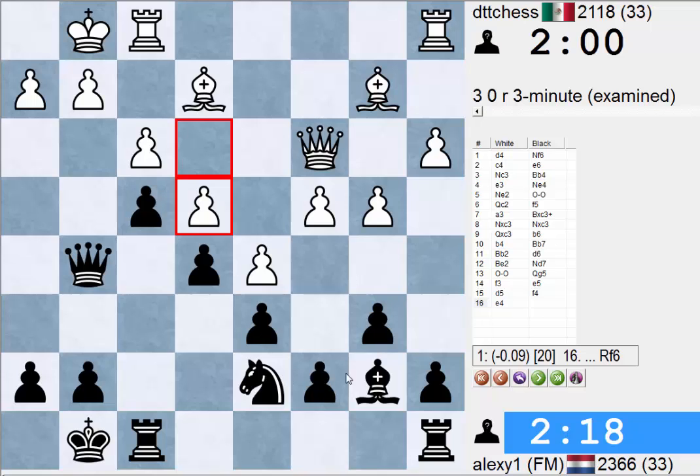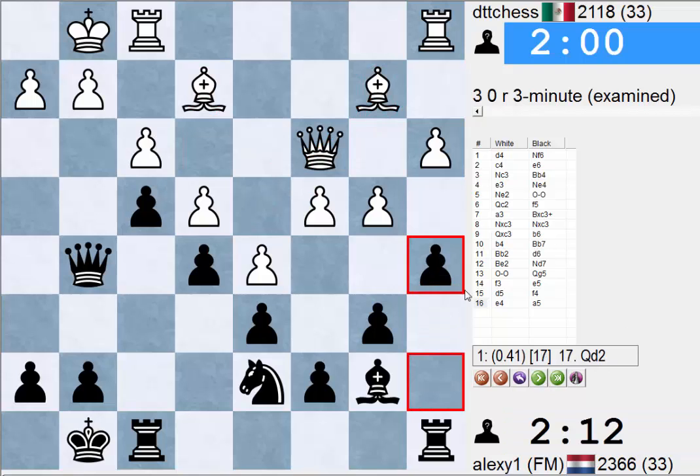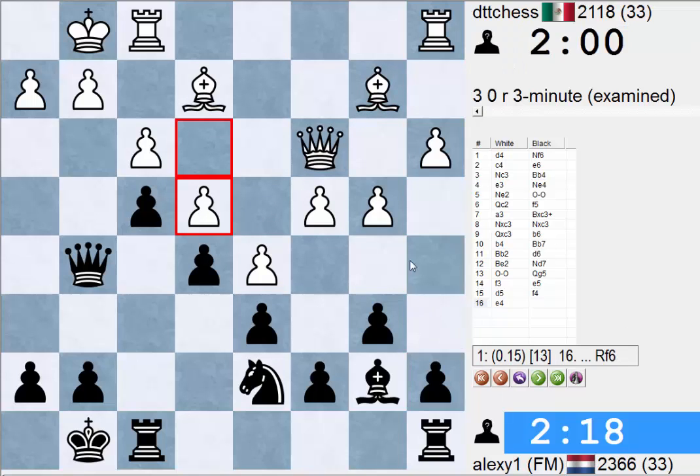Usually the bishop pair is better than the Knight and Bishop, but in this position it's not really the case. These bishops don't really have a future anymore - this Bishop is looking at this pawn whereas the other Bishop is looking at E5. If he'd have one break to open up the position like C5 it wouldn't be such a big deal, but he doesn't really have one. I played A5 just to hope he can't really play A4, but I should probably wait with A5.